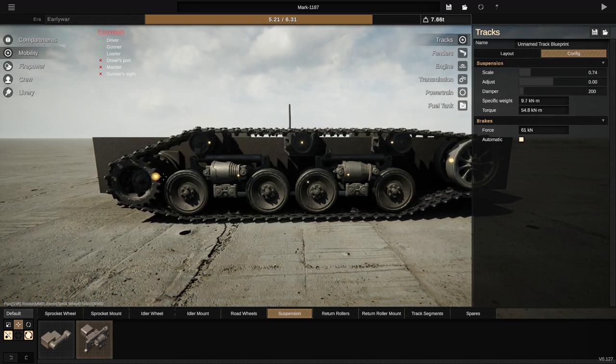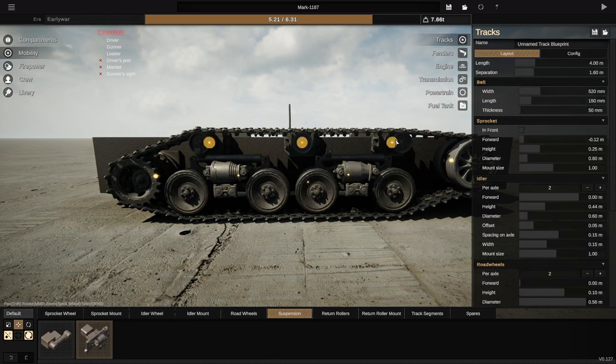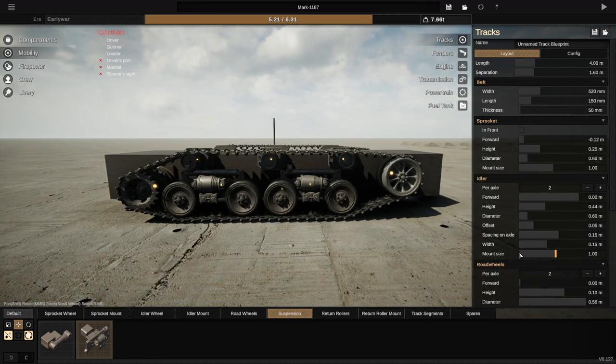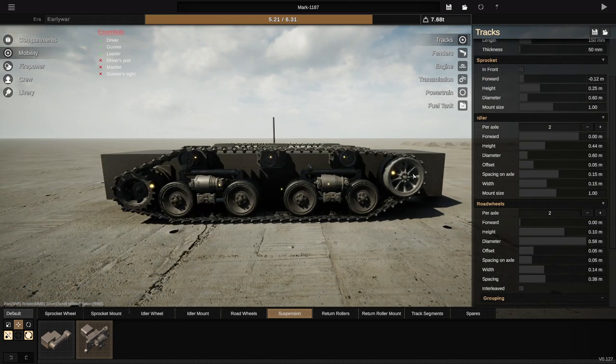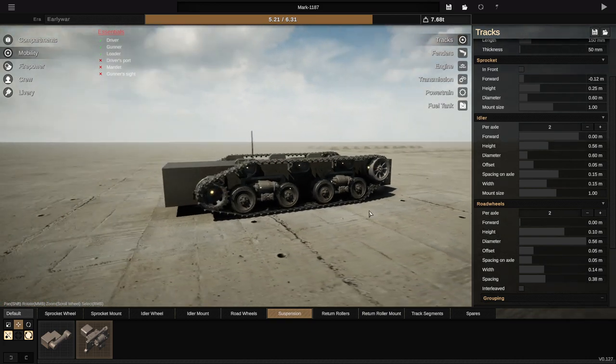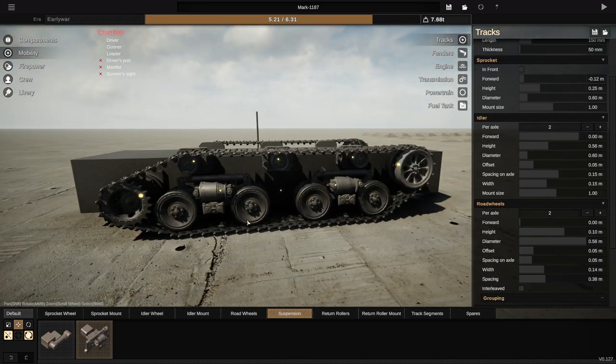That guy can't be on the ground, obviously. But yeah, that actually looks pretty nice. So let's go to layout. We'll go to spacing of the road wheels. We'll give them a little bit of space. That honestly looks pretty good. I think this is going to work out really nicely.